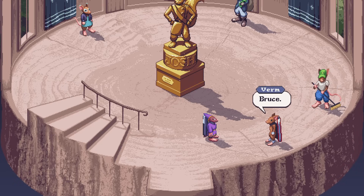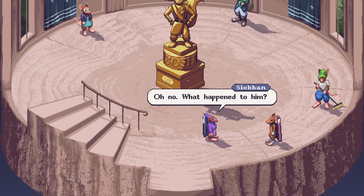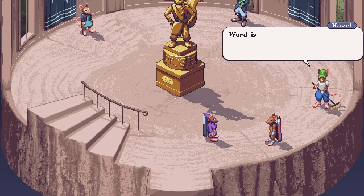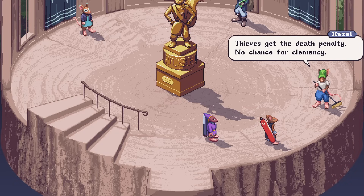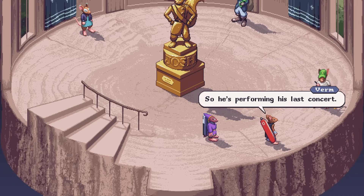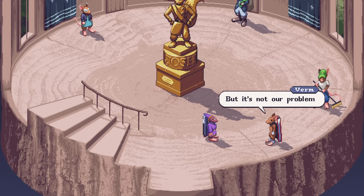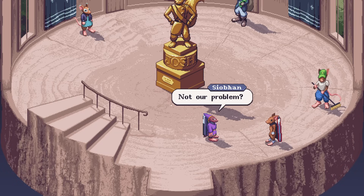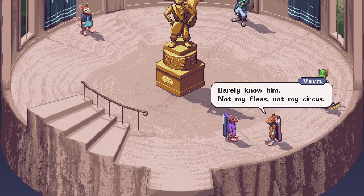Why are you still here? Go follow the wind already! We did already — who just said that? You didn't even listen to us. Do you hear that? Music. It sounds familiar, don't you think? Bruce. Bruce. And it's coming from the dungeons. Oh no, what happened to him? Where it is — the harlequin and his pals tried to put a fast one on the Duke. Thieves get the death penalty — no chance for clemency. So he's performing his last concert. That's awful. Yeah, it is.